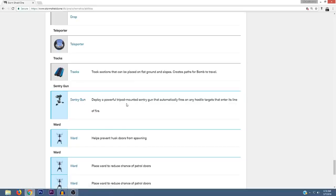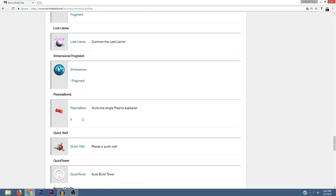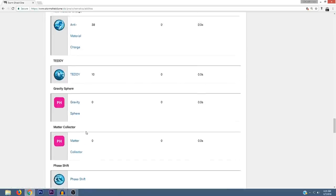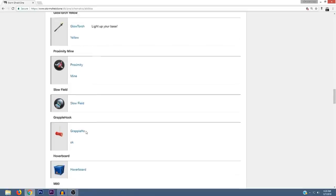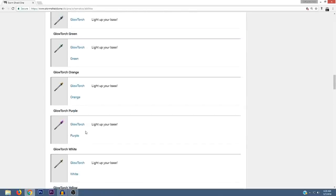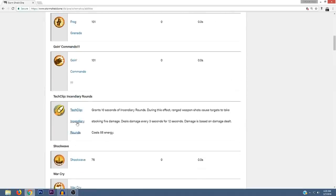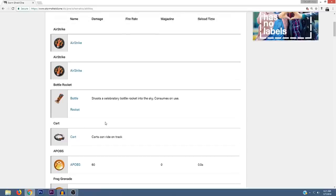There's also a Sentry Gun — deploy a powerful tripod-mounted sentry gun that automatically fires on any hostile targets that enter its line of fire. So to recap the new abilities: grapple hook, sentry gun, seeker, stamp tool, quick tower, quick wall, plasma bomb, gravity sphere, matter collector, tech clip, and APOPS. We also got glow torches to light up our bases, and maybe cycles home base level will let us redo our storm shield defenses.